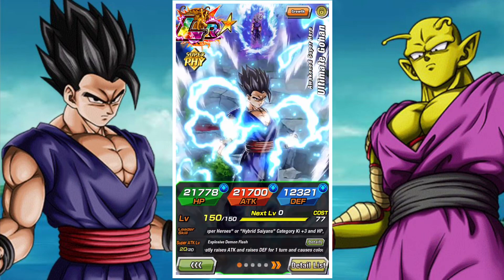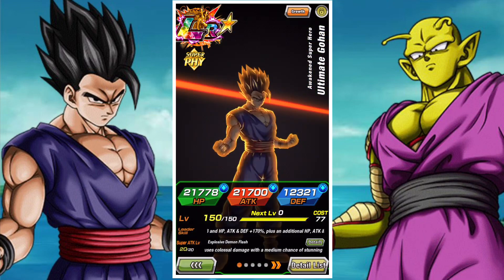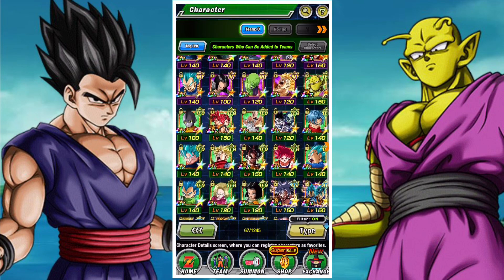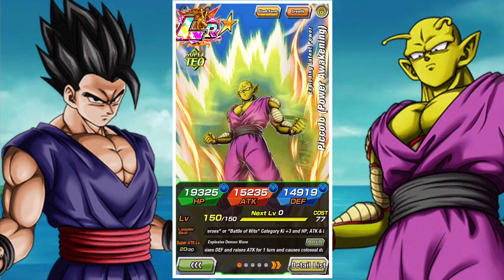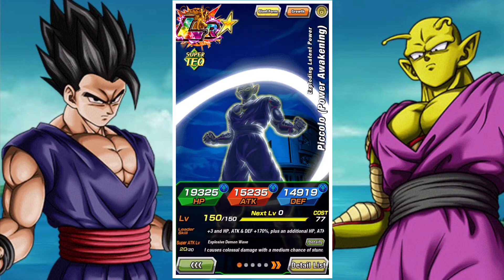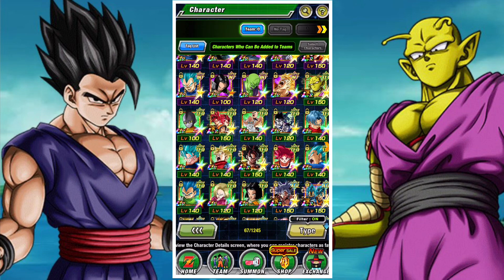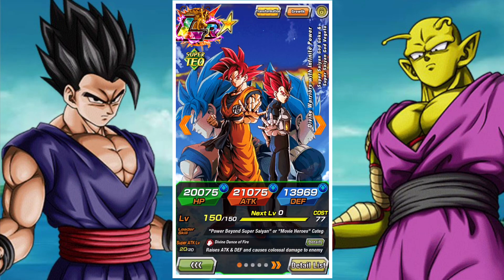Superheroes has two major leads. We're talking about Gohan — ultimate physical Gohan — and then of course we have the alternative lead of Piccolo. The big difference is that Gohan covers mainly hybrid Saiyans with his 200% coverage skill, whereas Piccolo covers a lot more Vegetas, Piccolos, and Bond the Master and Disciple style characters. So there's definitely a slight difference in their 200% construction.